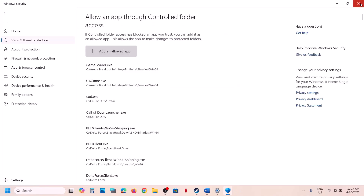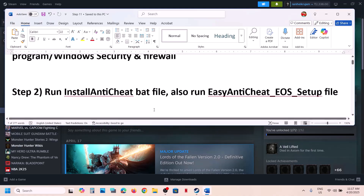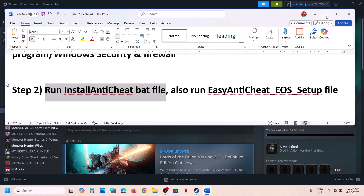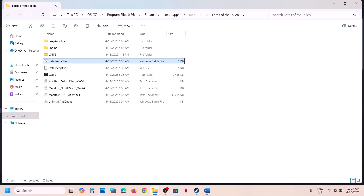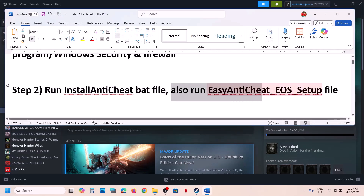The next step is to run the Install Anti-Cheat file. Right-click on the game in Steam, select Manage, then Browse Local Files. You'll see the Install Anti-Cheat file — right-click it and select Run as Administrator. Click Yes to allow. Once done, launch the game and check.